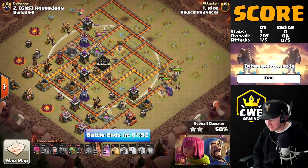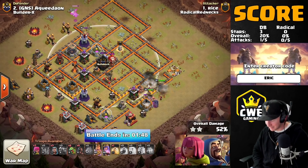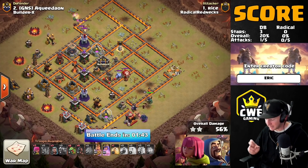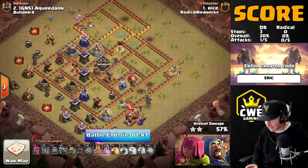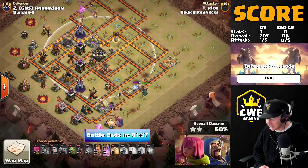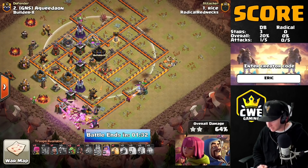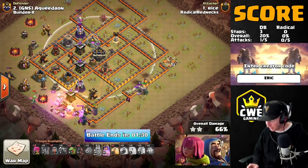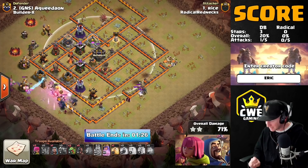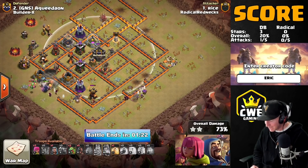One of the biggest advantages of doing the Electron with a LaLo is that if we have a hound inside the CC it never comes out, or if we have a damage CC like a baby dragon, witches, headhunters, or an E-drag, then the E-drag from our blimp ends up killing it. But here we have a CC pull because the CC was not destroyed, so those troops survived and are being pulled out. The queen got stuck on the Golem for a very long time.